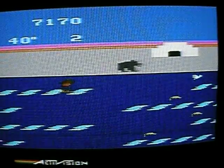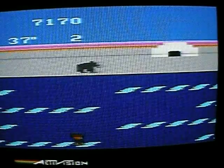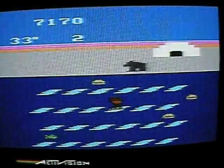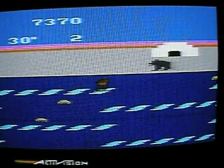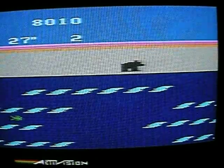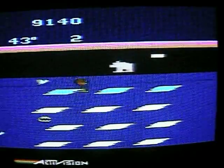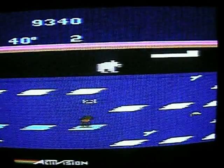And the icebergs also start sort of moving and cracking in the middle, which also isn't a very good thing. Get into your igloo — nice and warm. On the top of the screen: top left you've got your score, underneath that your temperature, and then your lives just on the right of your temperature there.